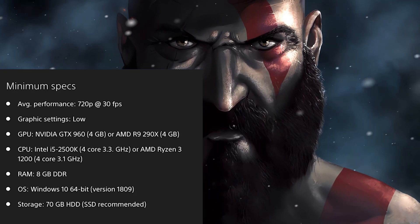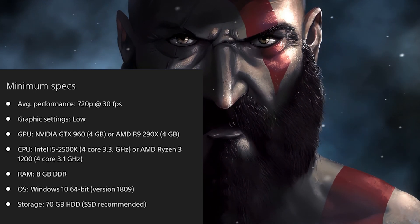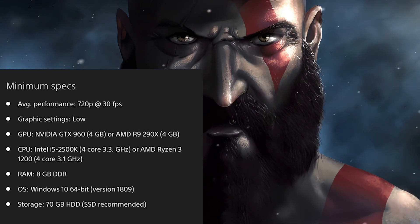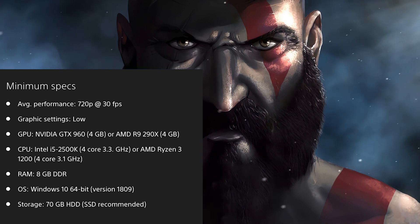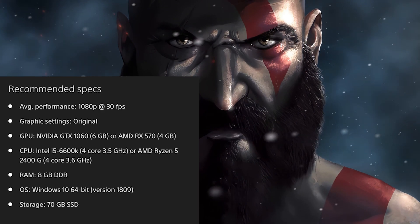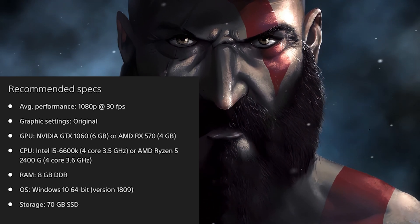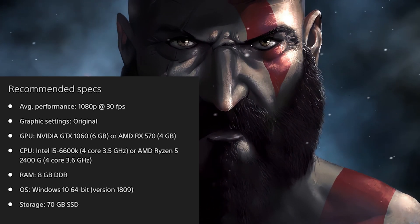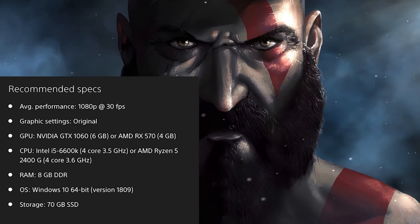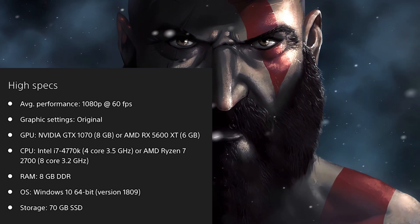For the minimum specs — 30fps at 720p with low graphical settings — you'll need a GTX 960 or an R9 290X, and an i5-2500K or a Ryzen 3 1200 with 8GB of RAM. Pretty low. For the recommended specs, you need a GTX 1060 or an RX 570 with an i5-6600K or a Ryzen 5 2400G with 8GB of RAM, giving original graphical settings at 30fps in 1080p, and high settings at 60fps in 1080p.